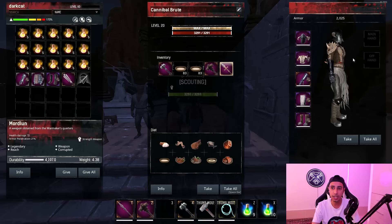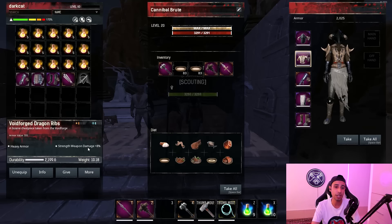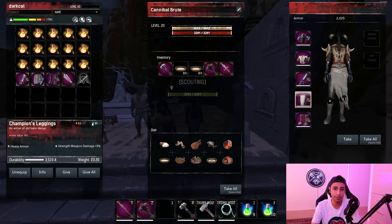For armor: use the Silent Legion Redeemed helmet giving 8% strength damage, the Void Forged Dragon chest piece giving 8% strength damage and the highest armor value of any chest at 555 armor, Godbreaker Gauntlets or any DLC hands giving 5% strength damage at 200 armor, and Champion Leggings for 5% strength weapon damage with 455 high armor value.